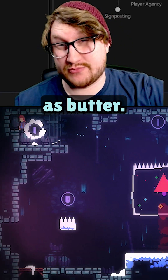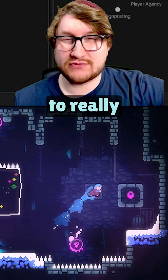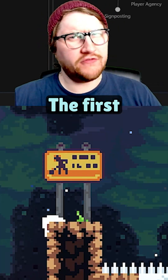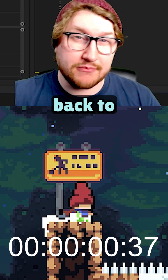The movement in Celeste is smooth as butter, but why is that? Here's three simple things that the devs incorporated to really help tighten up the movement. The first is with her jump. It takes slightly longer for her to reach the height of her jump than it does for her to come back to the ground.